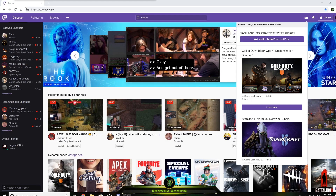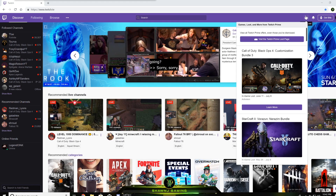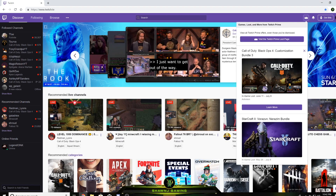If you guys already have Amazon Prime, all you have to do is go over to Twitch. Make sure you link your Twitch and your Amazon account. Then when you click where it says Prime Loot — because they have a bunch of loot for a bunch of different games — we're just talking about the loot for Black Ops 4 right now.